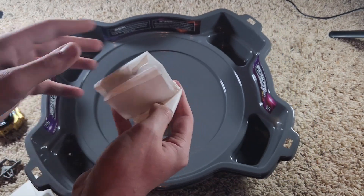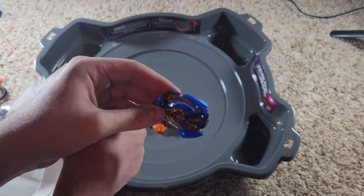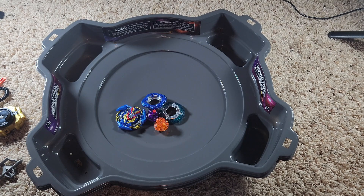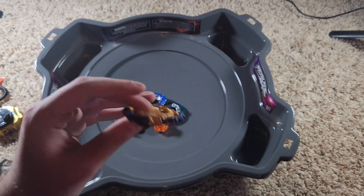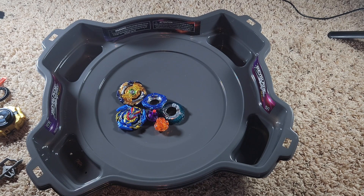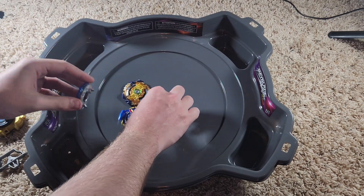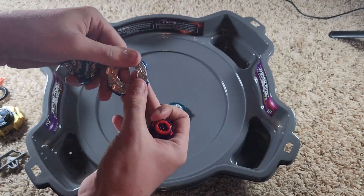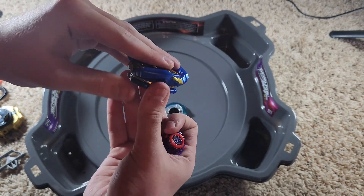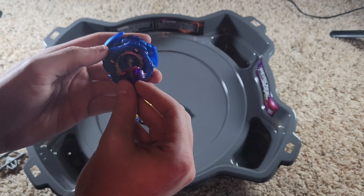This is a very weird way to package things. Here's the Sword Valtryek piece — pretty interesting. I don't know much about Burst, so if you guys know more about these Beyblades, let me know. And then here is Wizard Fafnir — excuse me, I kept saying Longinus. Let's go ahead and put these Beyblades together. This is the right one for Valtryek — it's blue. You have to put the driver in too.